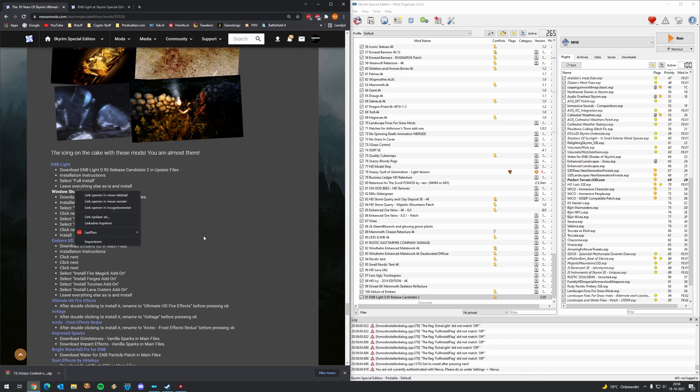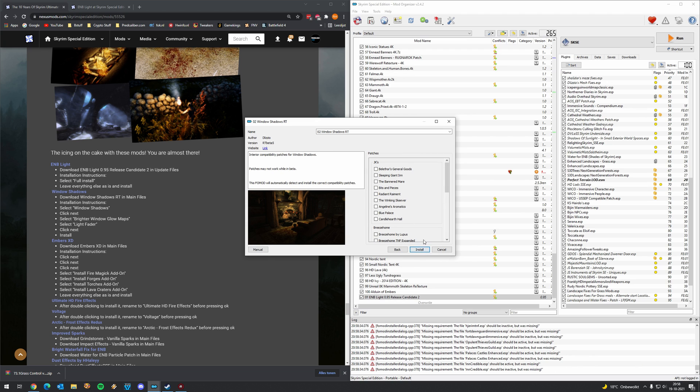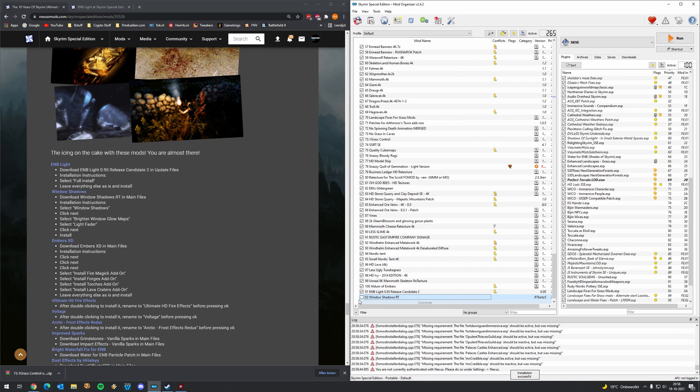Then we have Windows Shadows. It comes with just a main file, but there's an options form where we need to select a couple of things. There's ray tracing effects. Download, select Windows Shadows, click next, select brighter window glow maps, select light fader, click next and install. Leave it as it is — that's fine for the Window Shadow RT.